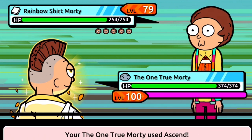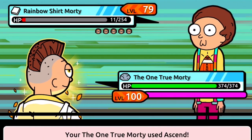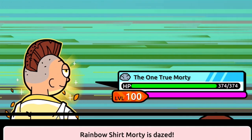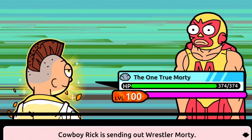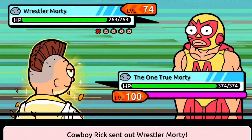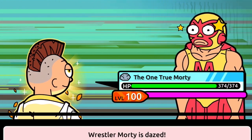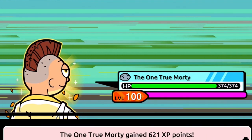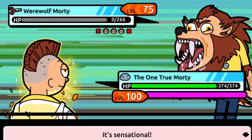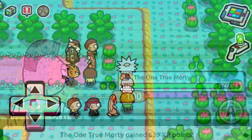I love using overpowered Mortys and the One True Morty is definitely one of the most overpowered Mortys I have. I know I'm not capturing any Mortys right now — the reason is that once we get to 100 badges, wild Mortys will be level 100. Every Morty you run into will be level 100, so I don't have to spend any schmeckles leveling up my Mortys. I can just capture them with one Morty manipulator chip, making it so much easier to get every Morty to level 100.